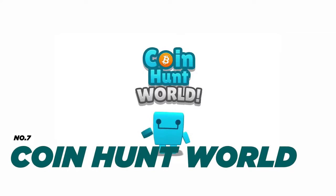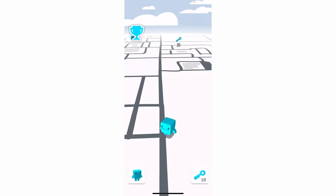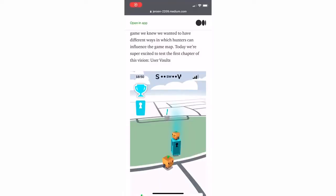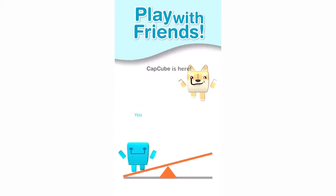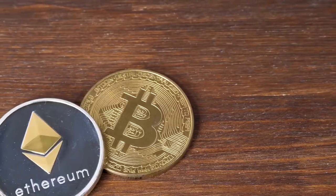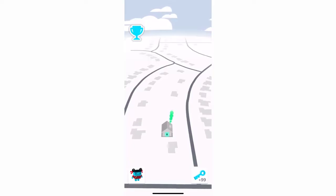Number 7: Coin Hunt World. This is a fantastic non-fungible token game that can truly help you earn $100 or even more a day. Similar to the popular Pokémon Go, this game operates on a platform akin to geolocation games. You go on collecting cryptos as you physically move around your surroundings. Unlike Pokémon Go, you don't collect creatures here — but real cryptos like Bitcoin and Ethereum.